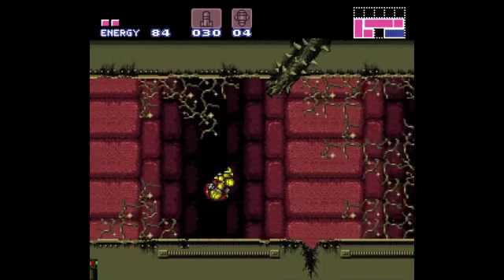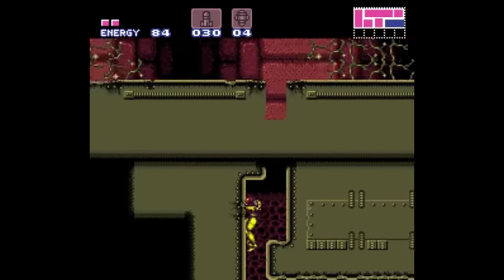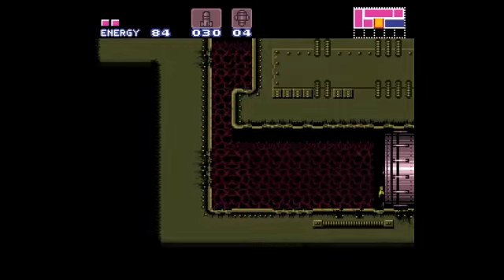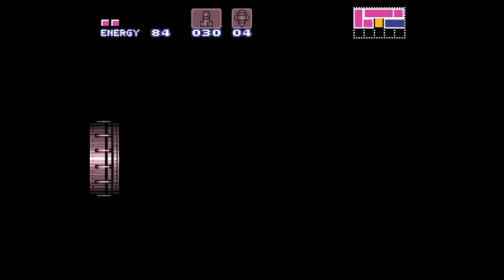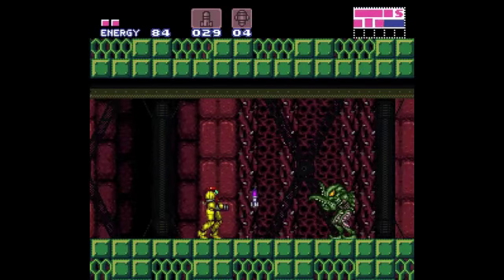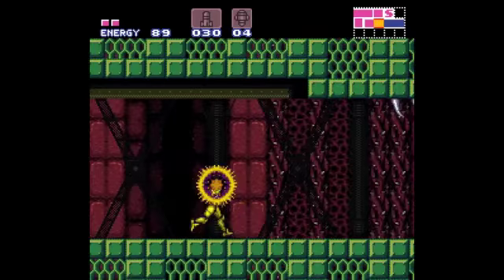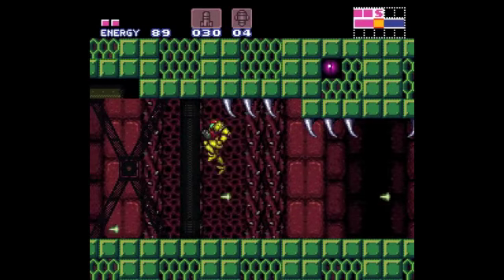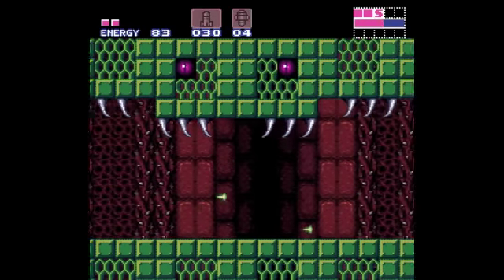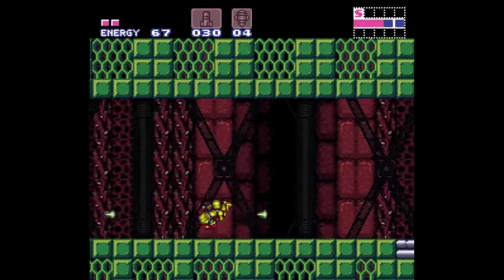If we jump into the air with our charge beam, we can kind of do a proto-screw attack. Of course, it's not as powerful. And it's good we got the spacer because it's almost like a shotgun blast when you think about it — fire's kind of a scatter.